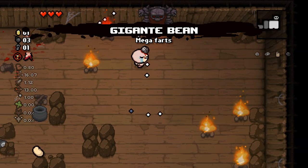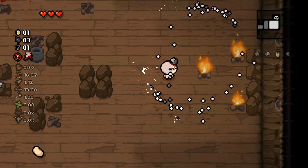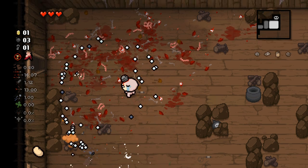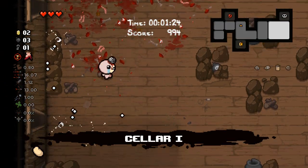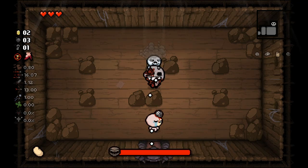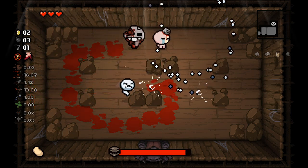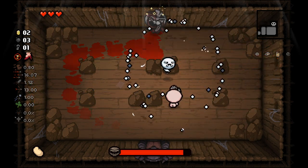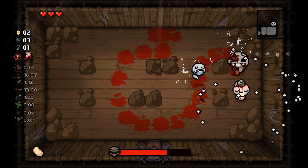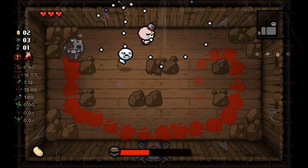Increases fart size — well, it's better than not having anything I suppose. So far my only plan for this floor is to get that tinted rock, maybe enter my curse room, maybe see if there's anything in my shop, and possibly check out my secret room if I can find it with the remaining bombs. If there is possibly a hangman card that would help out a bit. Also, this isn't great — because I don't think I can concuss the tiny ghost, which is unfortunate.